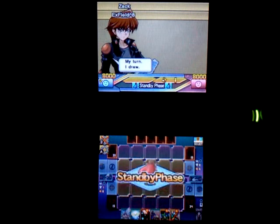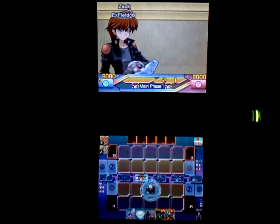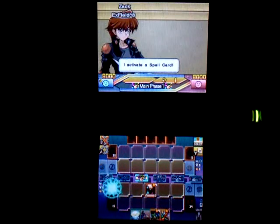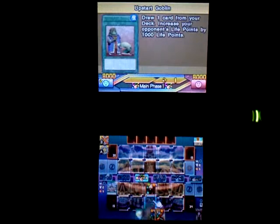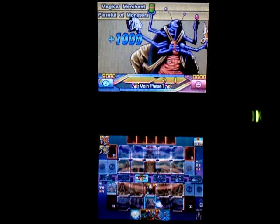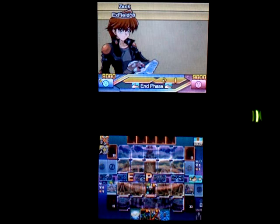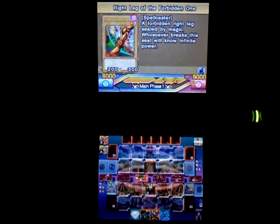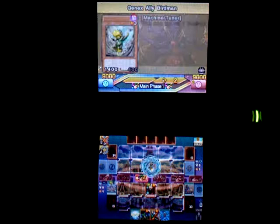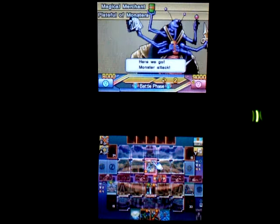I opened up with Upstart, Royal Magical, and the Field Spells — that's really nice. I'll start with Royal Magical, then activate Magical Citadel, which gives it a spell counter. Then I'll use Upstart, which gives both of them a spell counter. He'll probably destroy Royal Magical, the two counters will go to the Field Spell, and then I can Monster Reborn it and draw a card. At least I'll have a monster in defense at that point.